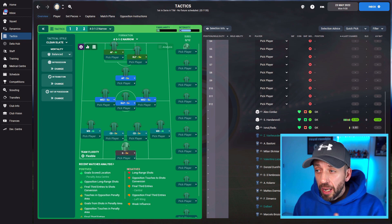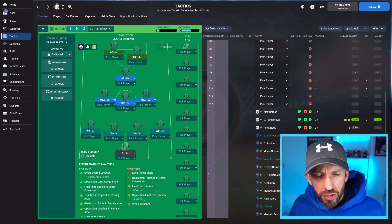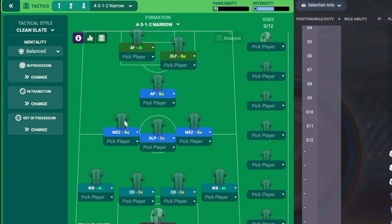And to be honest, like I did with Inter, this is the way I like to go — I like to hedge my bets. One side I'll have a Mezzala combining with the wing back for overloads on that side, but I don't want overloads on both sides because we need to focus our players. If we're trying to do both things at once, it's not really going to work.